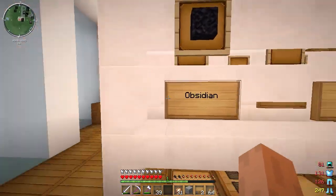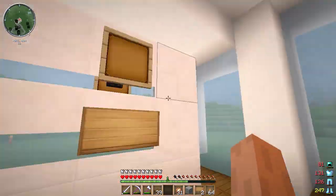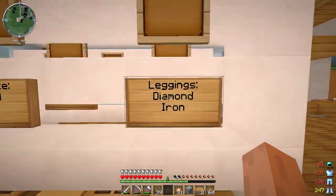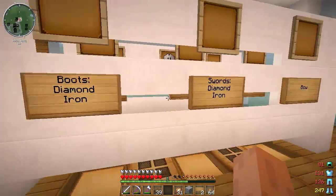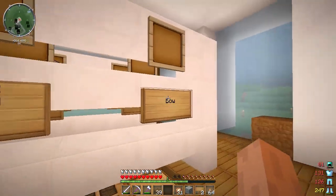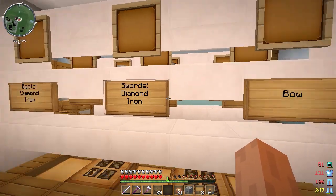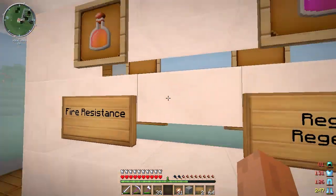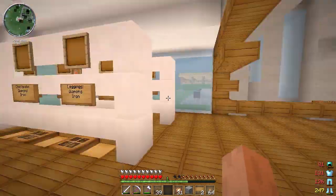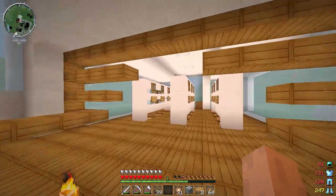So if you don't know what we're selling: obsidian, saddles, packed ice, ice, horse armor, a spare item slot we don't know yet, all different kinds of armor — iron and diamond — from helmets to boots, swords and bows. The swords and bows are going to be enchanted so they'll be worth a little bit more. And then all different kinds of potions. It's kind of like a battle shop.